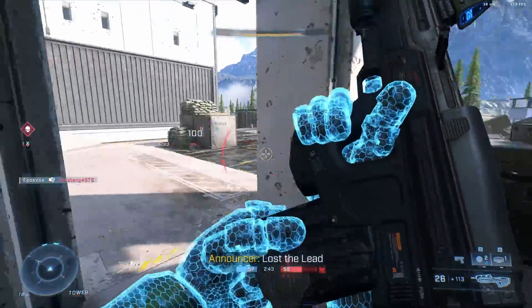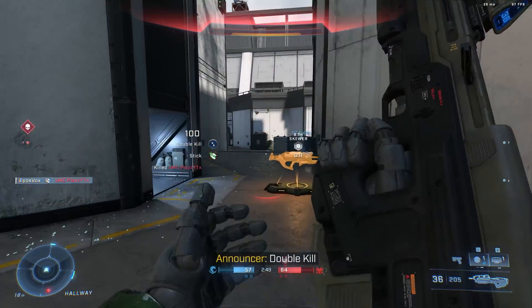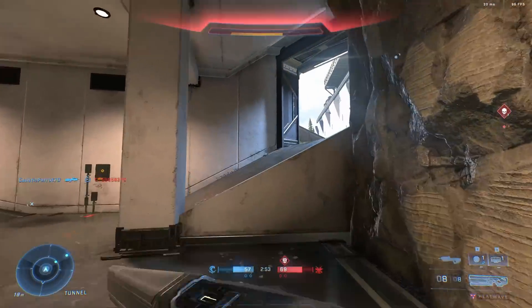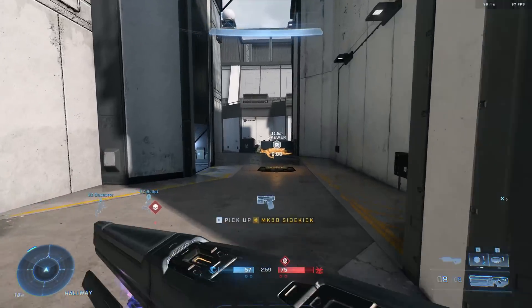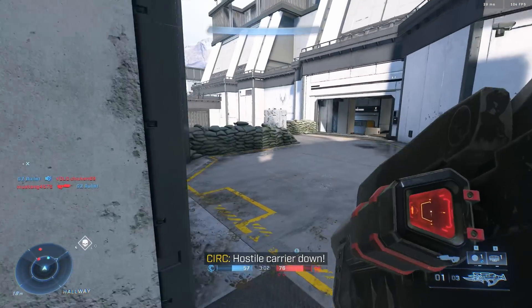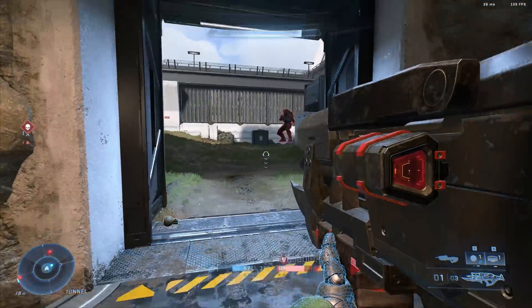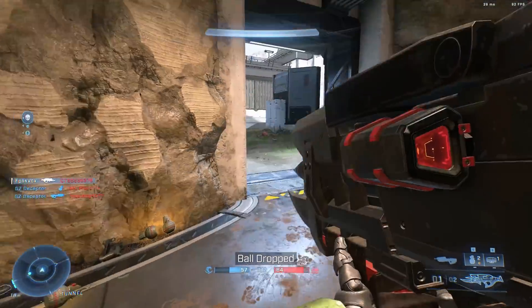Let's jump into some game performance details first. The game runs better than it did during the flight, but still nowhere near as good as I'd like. The game seems to run like butt, at least on NVIDIA. I'm using an RTX 3090 and a 10900K, and during the flights I tested on an RTX 3080 as well. It is tough to get a solid frame rate at 1440p on the higher graphical settings. I have seen reports that it's running great on AMD GPUs. The game itself is very GPU-heavy, not so CPU-heavy, which is advantageous for streaming.